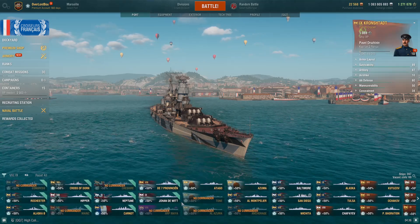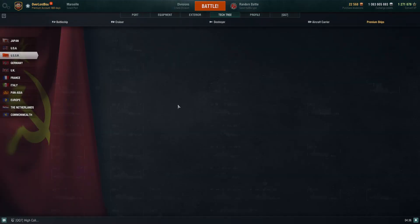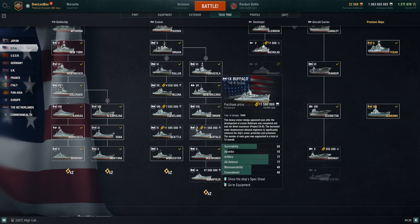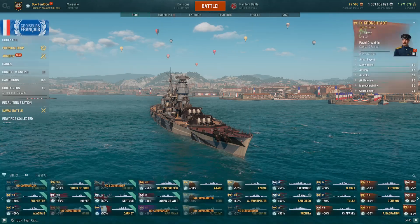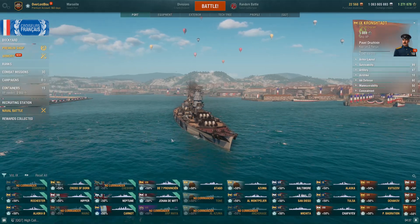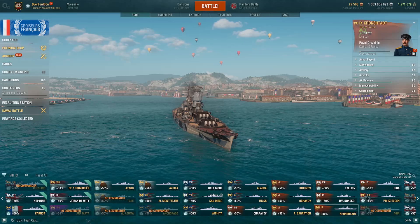The next ship on the tech tree line I recommend is going to be the Buffalo. The Buffalo has good radar, sonar, very good information gathering capabilities, and good guns — a very strong ship for ranked this season. I've been seeing a lot of them and they've been doing fantastic, so I'm definitely going to recommend that one. And just as a reminder, the ship order we're doing is: ships you can't get anymore, then ships you can currently get by buying or with resources, and then the tech tree line.